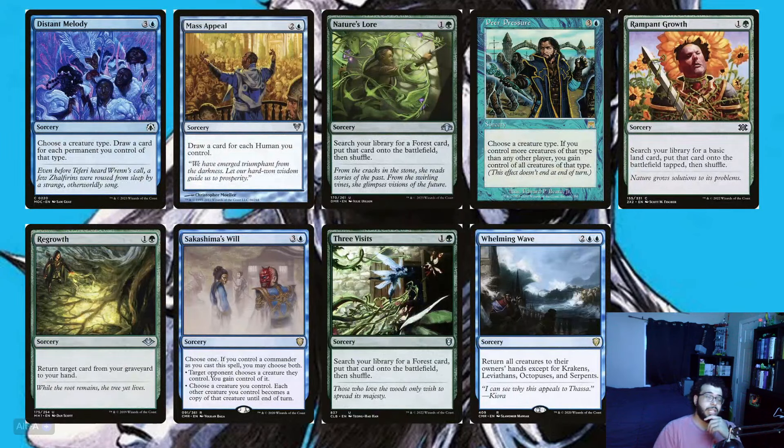Now let's move on to the nine sorceries: Distant Melody, Mass Appeal, Nature's Lore, Peer Pressure, Rampant Growth, Regrowth, Shakedown Heavy — Kaheera's Will — Three Visits, and Whelming Wave. We've got lots of card draw with Distant Melody — choose a creature type, draw a card for each permanent of that type — and Mass Appeal, which draws a card for each human you control. Ramp comes from Nature's Lore, Three Visits, and Rampant Growth.